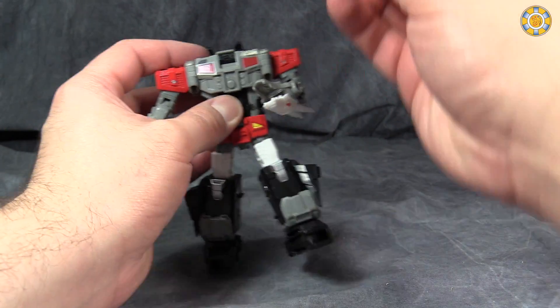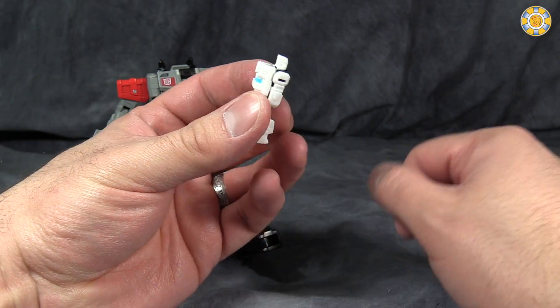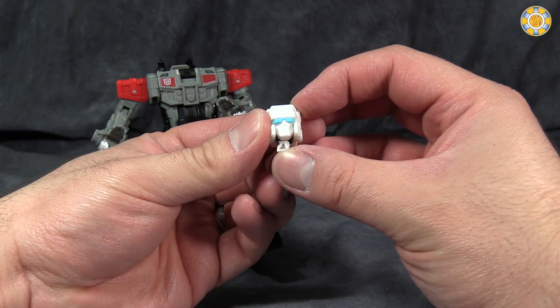Speaking of Titan Masters, Twinferno's Titan Master is all white with a little bit of black. I'm not going to bother zooming in because there's really not much detail worth looking at other than, hey, look, he's a headmaster now.